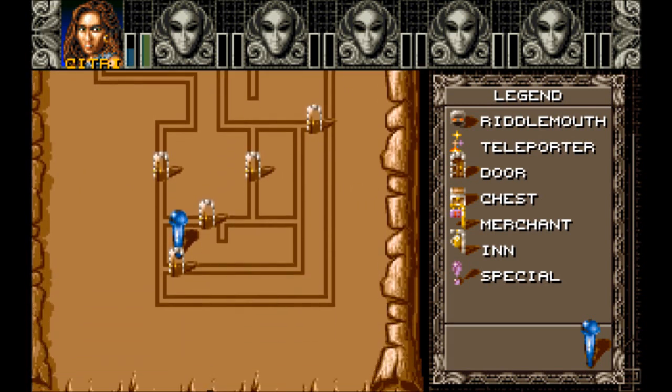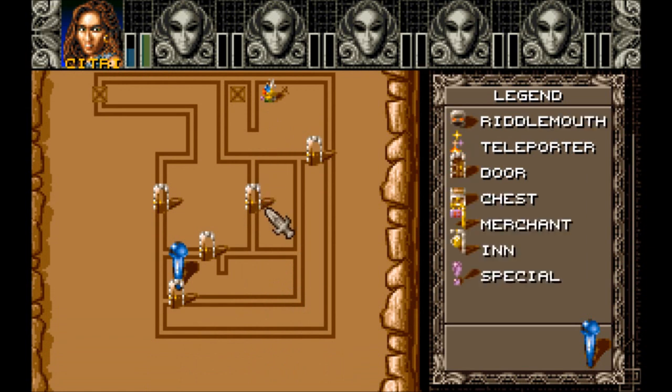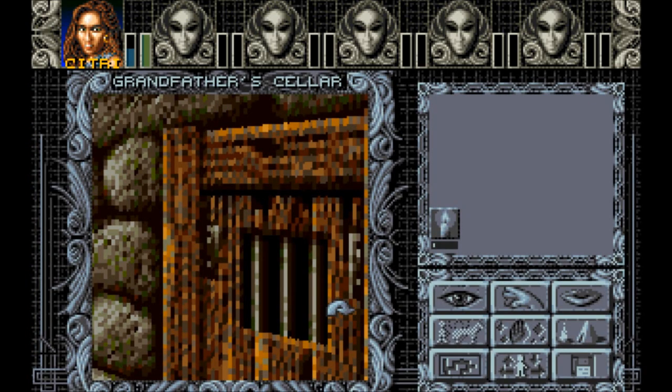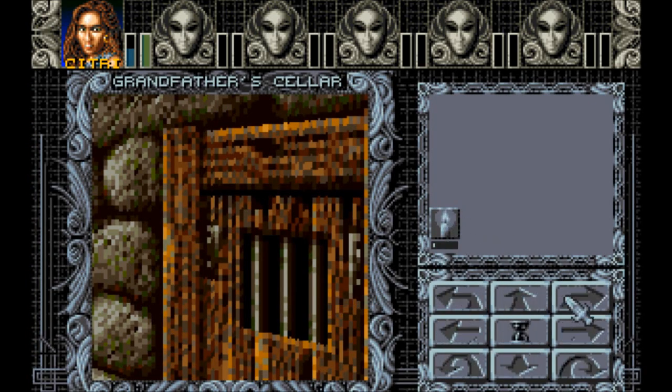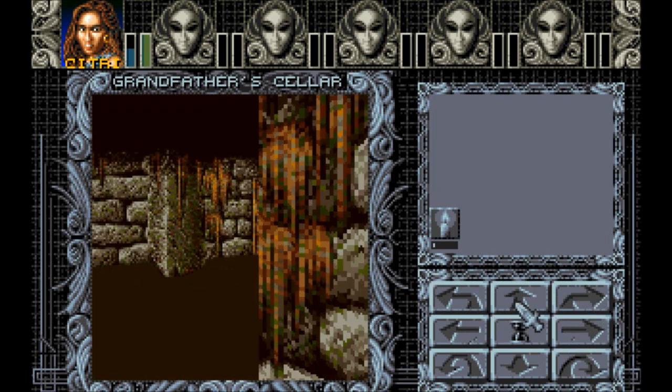Okay, there we go. It's actually pretty intuitive. I don't want to go through that door, I want to go through the other door and then check to the left once I'm done. Eventually we'll have a compass, I hope.